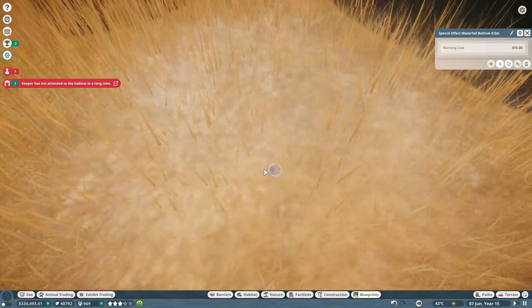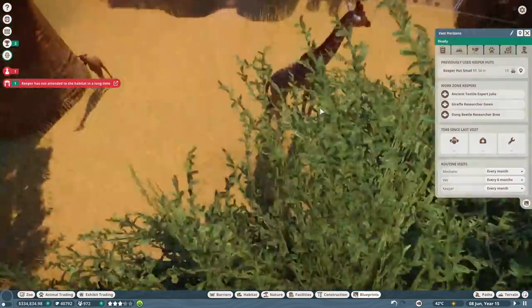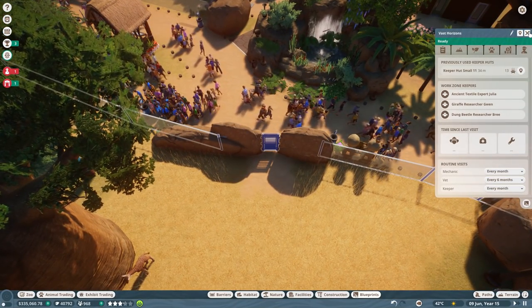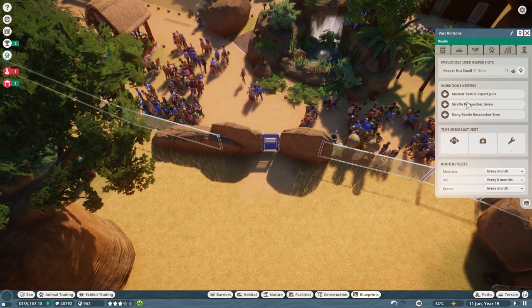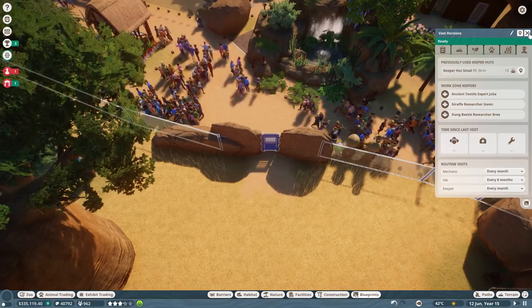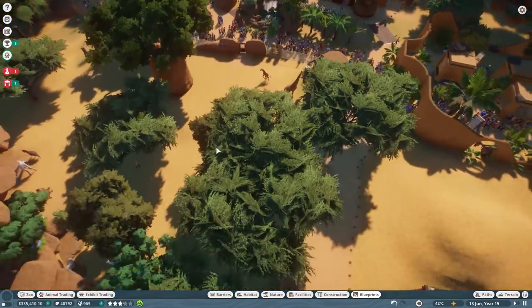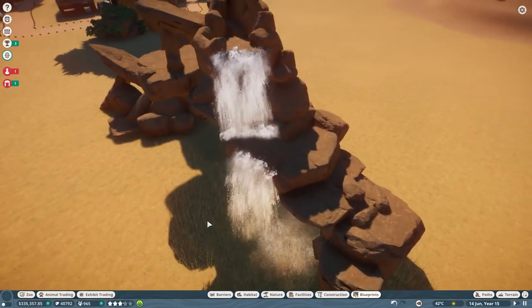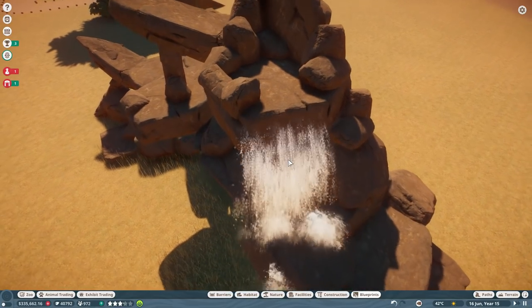The keeper has not attended to the habitat in a long time in Vast Horizons. We have ancient textile expert Julia, giraffe researcher Gwyn, and dung beetle researcher Brie all assigned over here, so they should be totally fine checking on things. Everybody seems to be doing fine right now anyway.